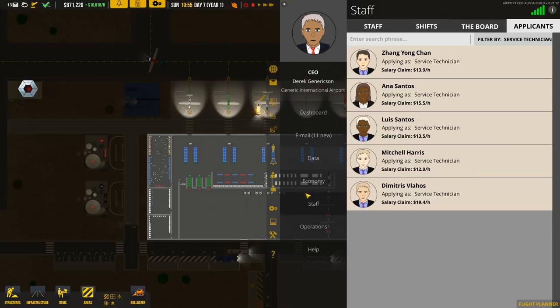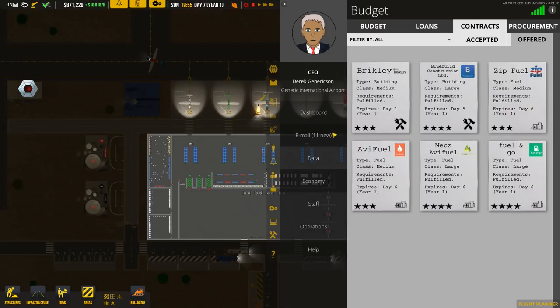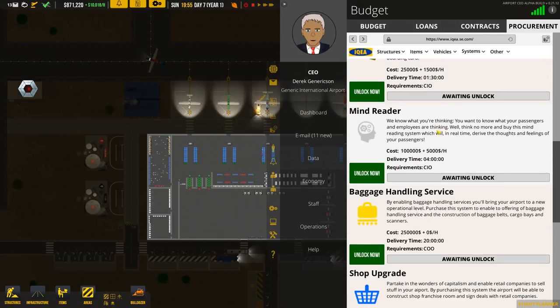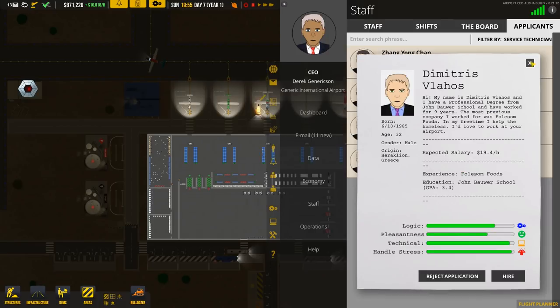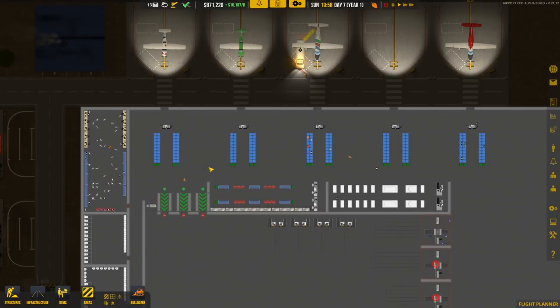We can hire service technicians. We need to turn on catering service, cleaning, and handling. There's a ramp agent option - not really sure what that is. We've also got things like an anti-spam filter, trail scanner, and travel document review tools - CIO travel documents allows review of passengers' travel documents in real time and scans passport and boarding cards. I'm going to hire a couple of service technicians - Anna is good on the logic front, and Dimitris as well. I'll hire both and see if maintenance gets requested.